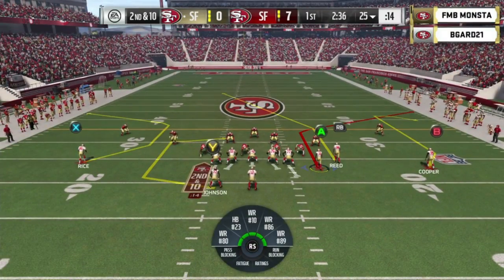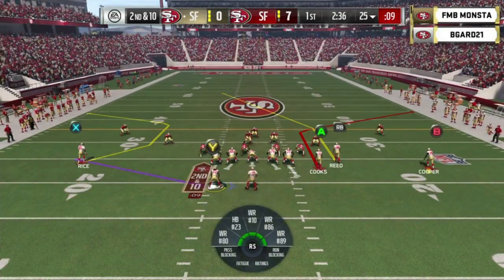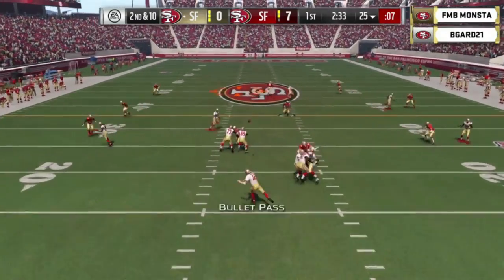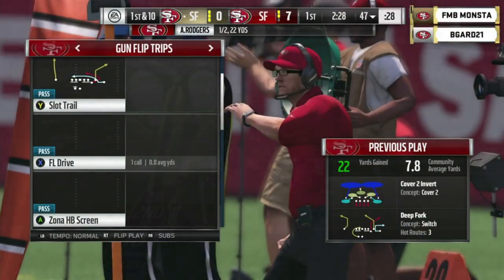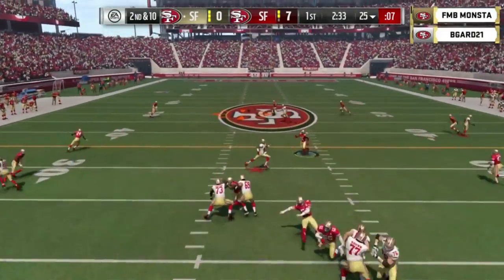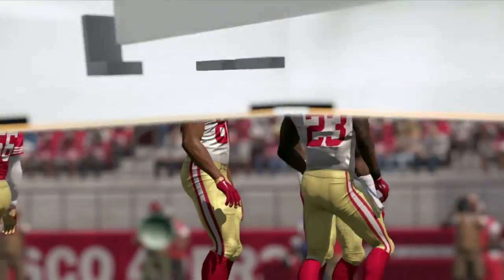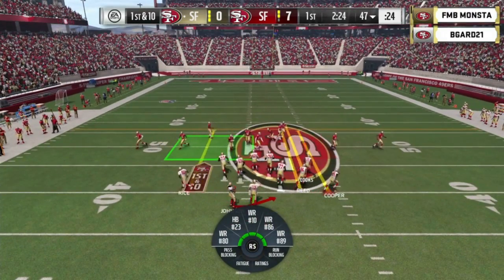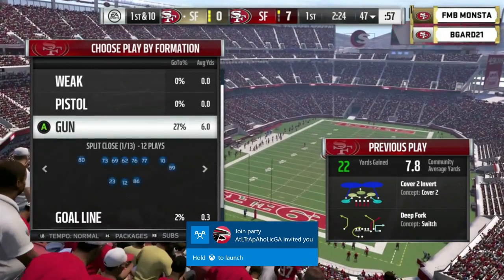Second and 10 from the 25 — look at all those defenders in the box. Rodgers in the gun, has time, and there's Reed. He goes to the tight end and picks up the first down at the 47-yard line. That's exactly where you want to attack — the deep outside corners are dropping vertically, making it really difficult to get to the interior deep part of the field. When you're facing this style of defense, you want to attack the deep middle. B-Guard sticking to the scheme, sticking to the way he feels he has a chance to beat Monsta.